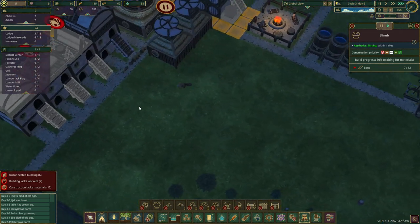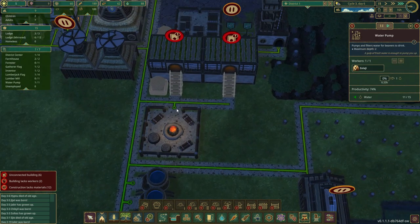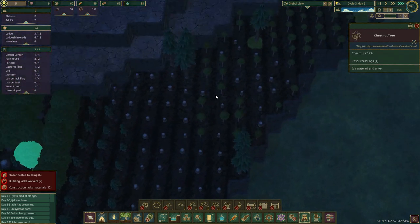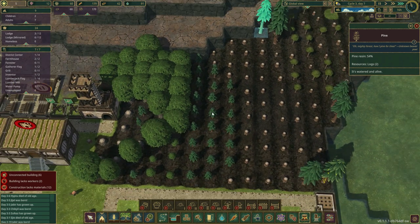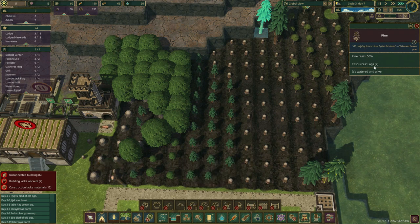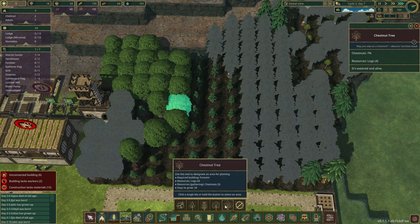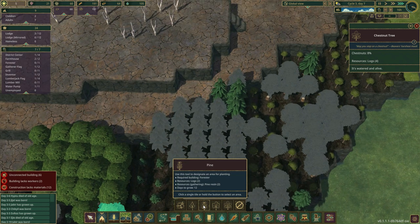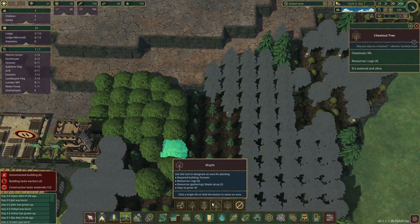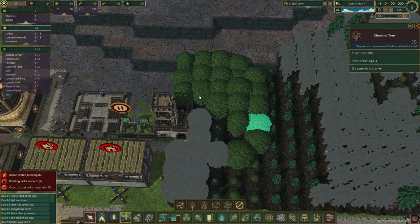It only takes a few logs — they have 60 in stockpile, 80 water, 189 food. Trees are growing, and I notice these trees take a little bit longer but they do produce more. The pine grows fast — not the fastest, that's birch — but it gives you two logs. This one grows a little slower but gets you four. And the last one gets you eight but takes the longest. Pine takes 12 days and gives you two logs, maple gives you eight logs and takes 30 days, and the chestnut not only gives you food but gives you four logs and it's 24 days.